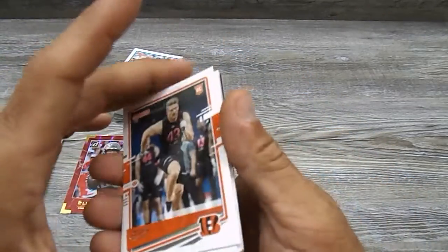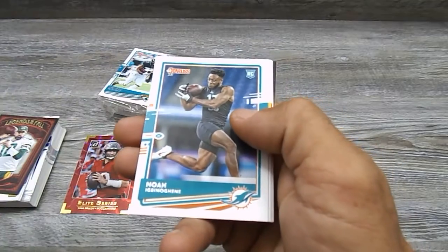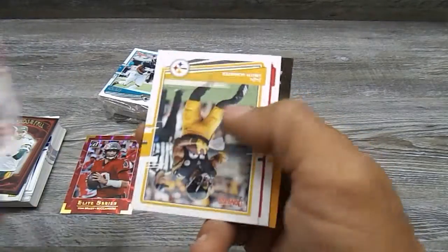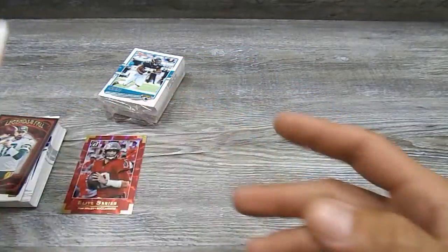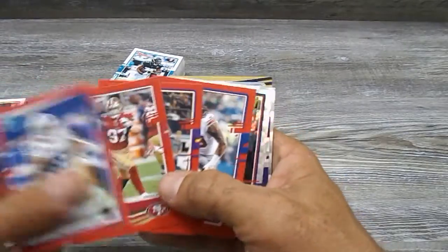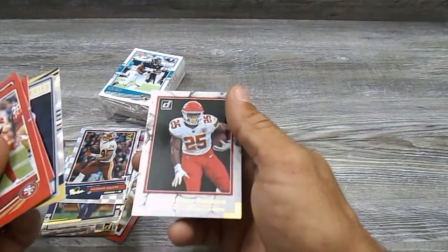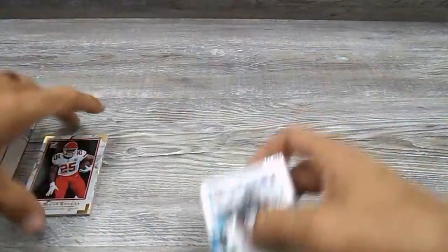So now let's get into some of these rookie cards. We got a Logan Wilson, Kenneth Murray, Antonio Junior, Noah — I will butcher his name — and that's it for the rookies. We got a Devin Bush, a CJ, a Juju Smith, and Tyron Matthew. Nothing crazy out of that one, got a couple good ones. Joey Bosa — that's a good rookie. I'm going to put that one there for Andy because I know he's going to like to see that one.